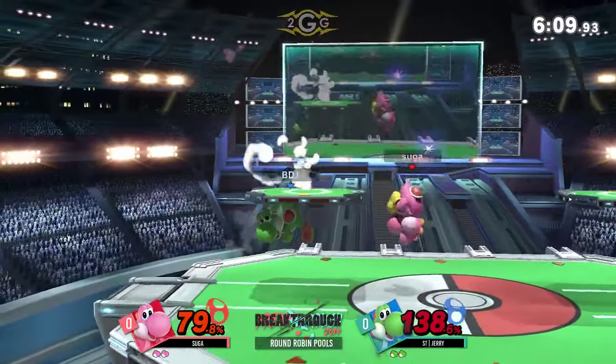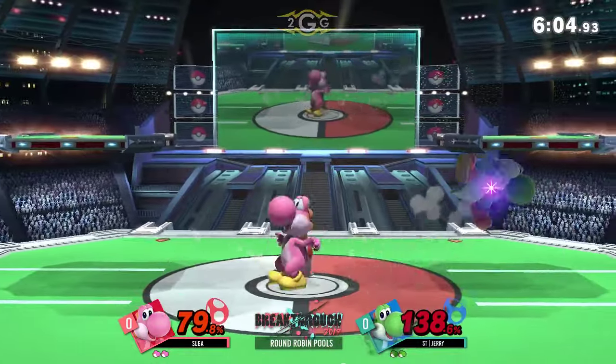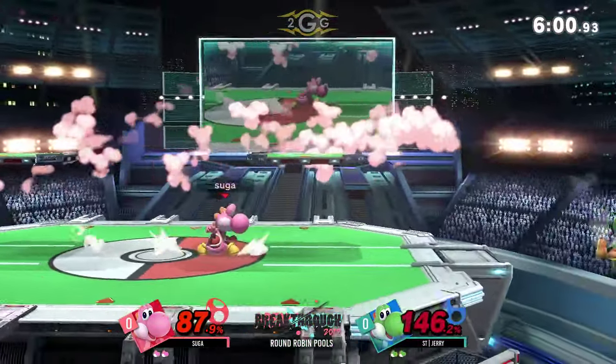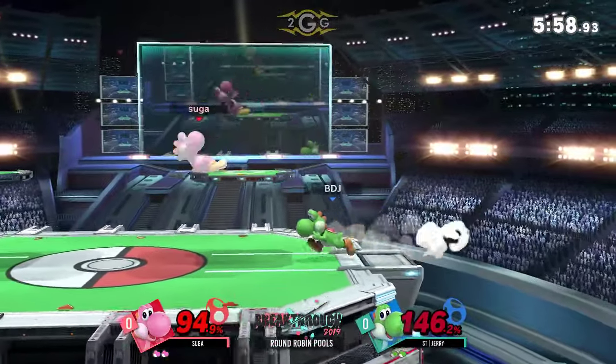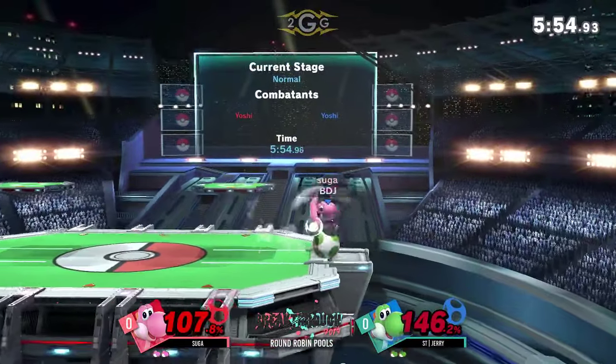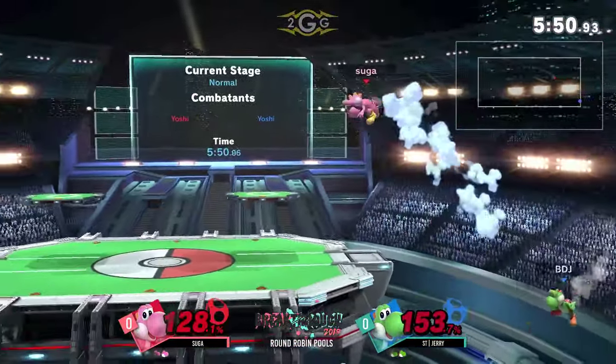We're definitely going to see Nair out of shield so much with Yoshi, probably one of his best aerial option moves — really safe too. Looks like it's pretty even. Jerry's at a slight disadvantage, but no one's consistently okay. They're both at like super high percent, so I could see this stock going either way at this point.